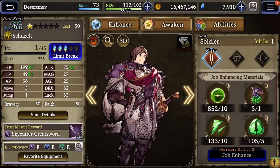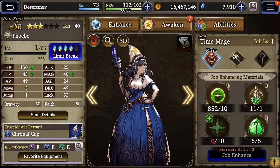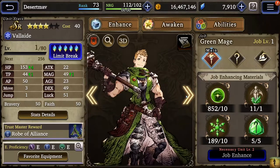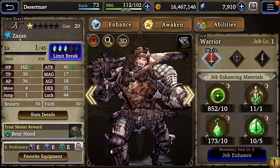Pretty much the rest of these units I'm just trying to get them all limit broken so I can get all my rank points up. Most of my SRs are either four or five limit broke. Then you start to get into the rares which are four and five limit breaks. Zazan isn't limit broke as much because you don't get his shards often — even from pulls you just have to buy them from the shop, which I haven't been doing, but they're pretty cheap.